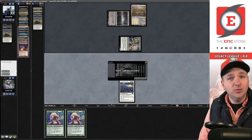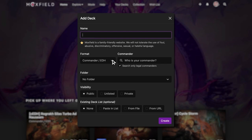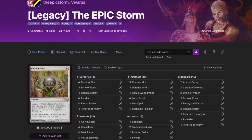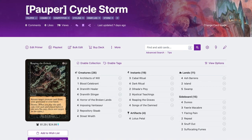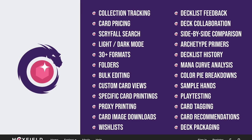Moxfield.com is the easiest way to build a Magic deck online. They support over 30 formats including Legacy and many eternal formats. There are many options to view decks — text view, individual cards, mana value, card price, light and dark mode. My personal favorite feature is card tags to sort cards by function. Moxfield also supports collection tracking, Scryfall search, deckless feedback, and much more. Follow me on Moxfield to stay updated on all my decks.